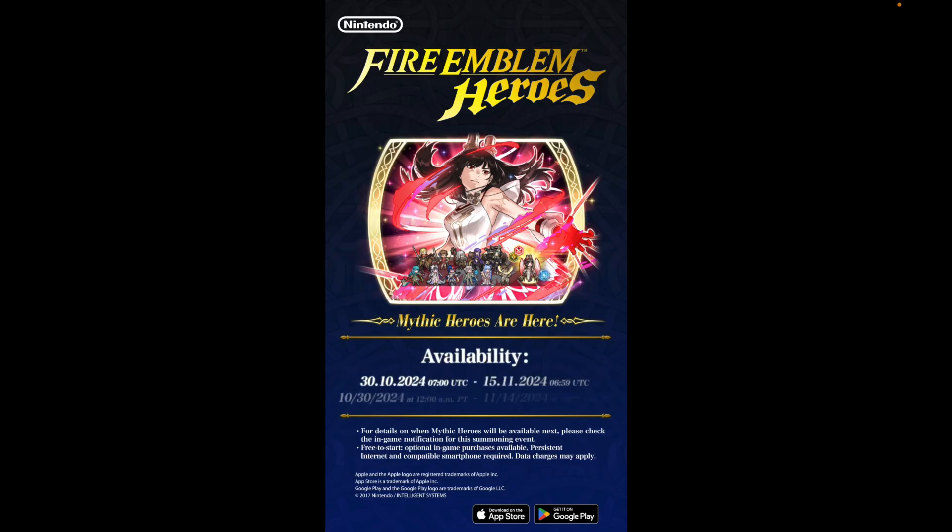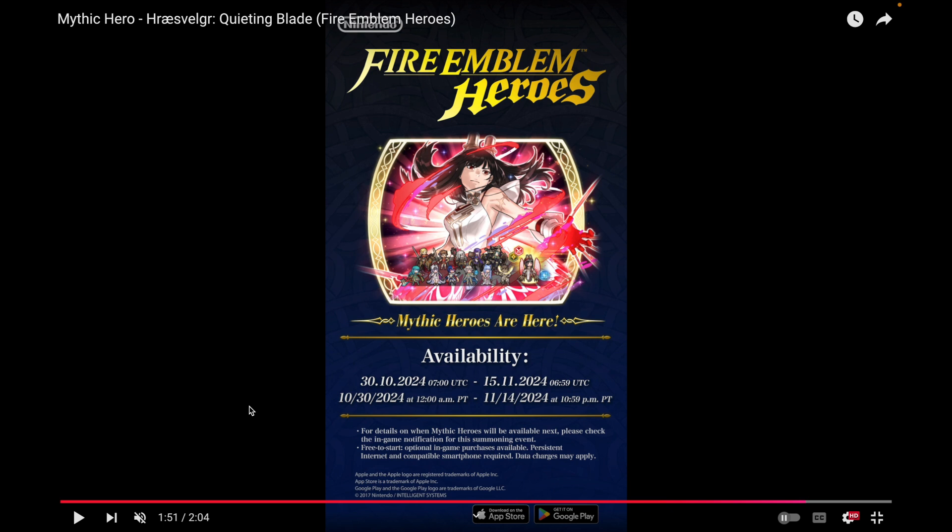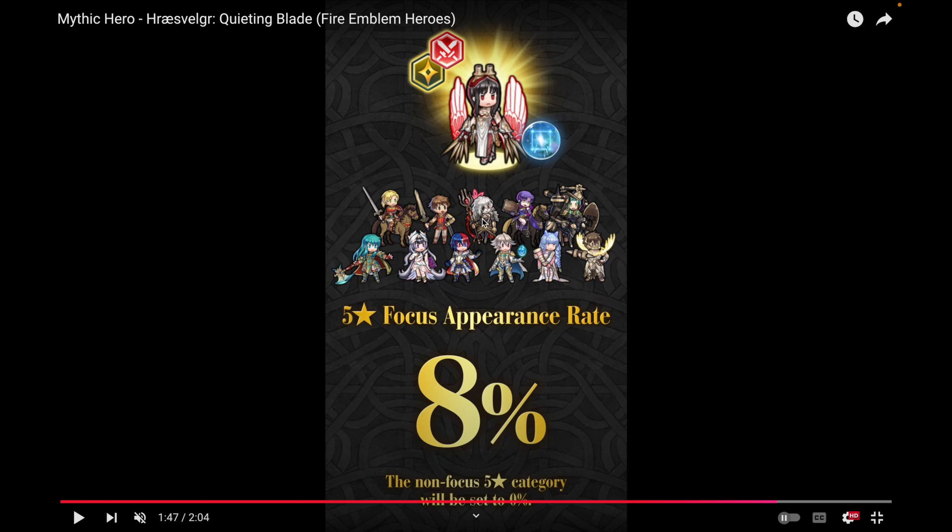This is one of the more stacked banners in a while — maybe the last really stacked one I can remember was the one with Shez and Ike. There's pretty much no duds except for maybe Embla. Embla's still useful to negate saves, but as a combat unit she's not the strongest anymore. She's probably the worst unit overall on this banner — maybe Forrest too, you could argue. But the colors are pretty good.